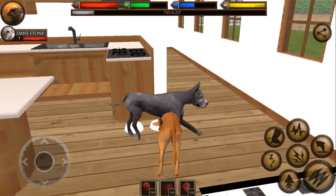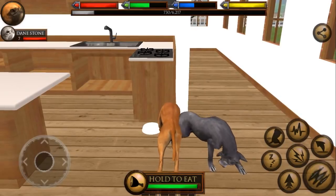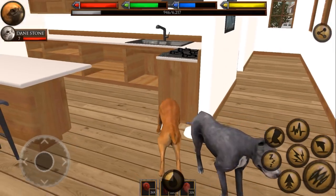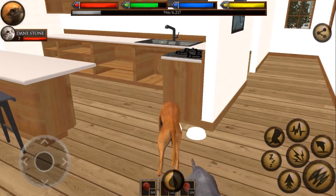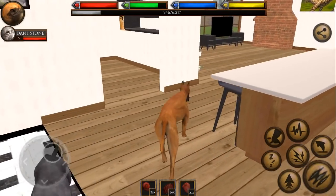We could check upstairs. She seems to be in two places - downstairs or upstairs. Let's go ahead and get a little bit more food. I want to eat everything out of this before we go. I'm still so disappointed that we cannot drink out of the toilet - that would have been hilarious. Dane is ready to go.